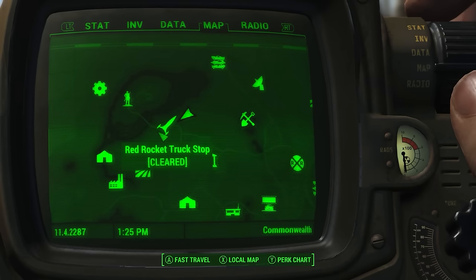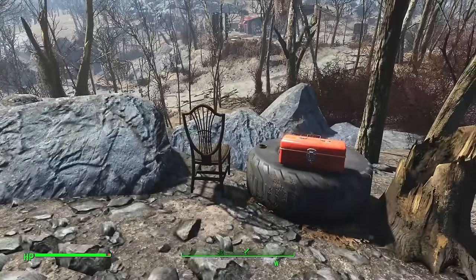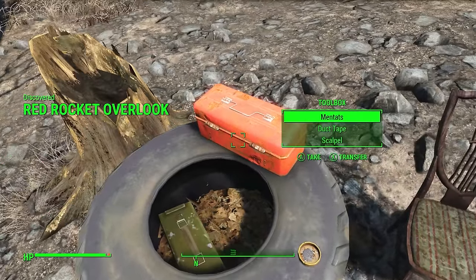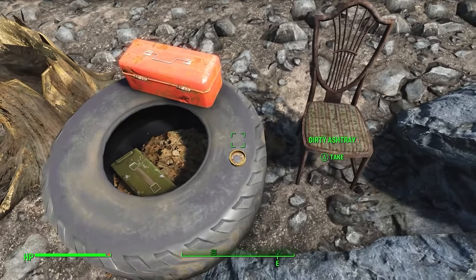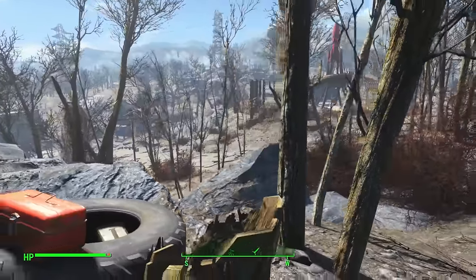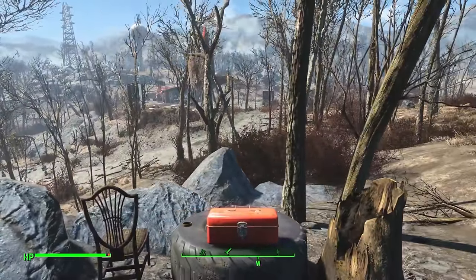Just overlooking the Red Rocket Truck Stop you can find a little overlook, complete with a chair, an ammo box, and a toolbox. Pretty handy find to know of early on in any playthrough, just to get yourself some decent items.